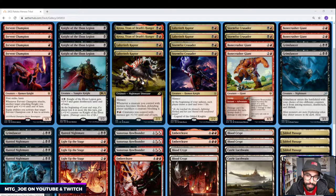The first new card from the set is Labyrinth Raptor. This is a 2-mana 2/2 with Menace. Whenever a creature you control with Menace becomes blocked, the defending player sacrifices one creature blocking it. So this is a pseudo-removal stapled onto a creature that can also screw up the opponent's combat math. We can also pump it as an Anthem to give all our Menace creatures +1/+0 until end of turn.